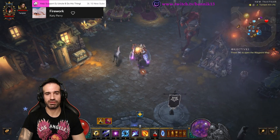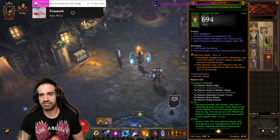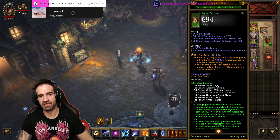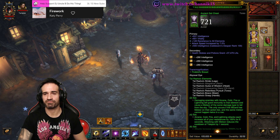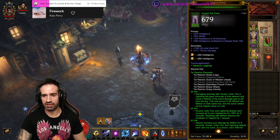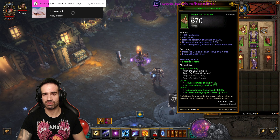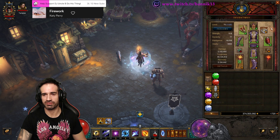For this build we're using the Tell Rushes Helm, and we're using the Bloodshard here for the gem. Tell Rushes Chest, Belt, Pants, and Gloves. I'm using Orghild's Shoulders and Braces.